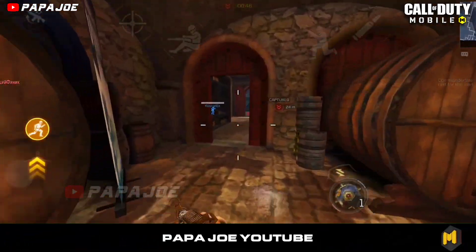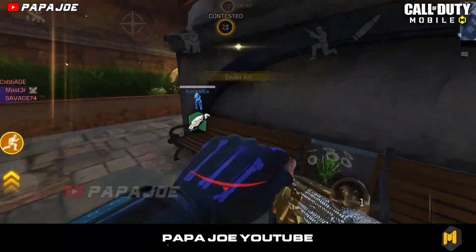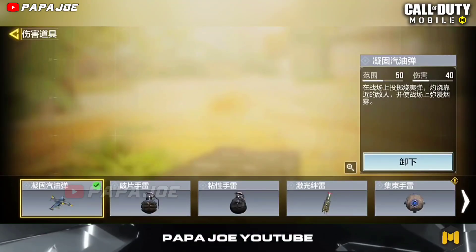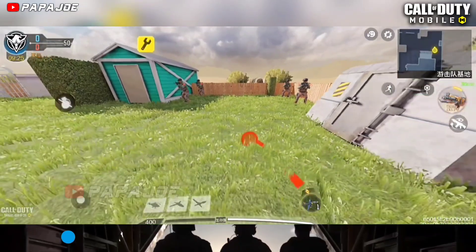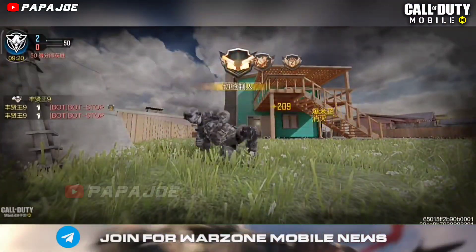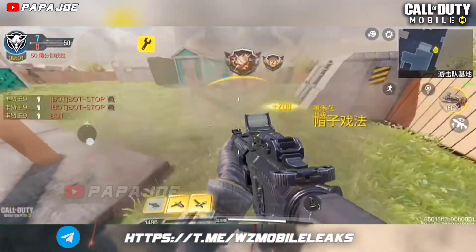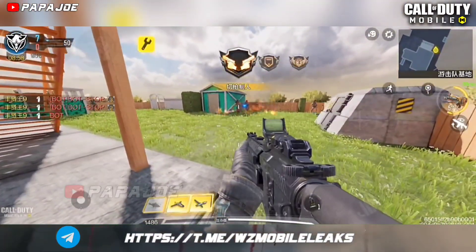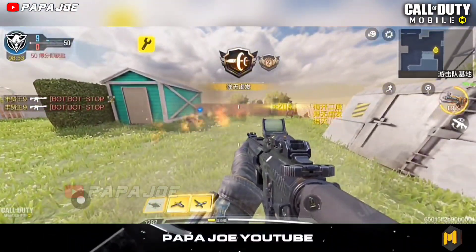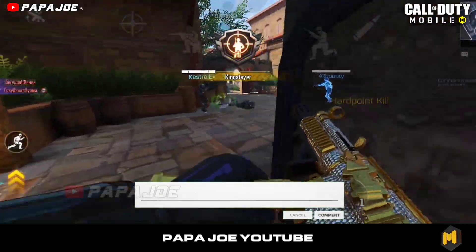We continue with the new lethal grenade that, according to the latest information from the test server, will most likely be introduced in Season 9. Dataminers have discovered a new lethal grenade which will have a similar use as the Napalm Scorestreak. I'm talking about the new Napalm lethal grenade that lets you throw incendiary bombs on the battlefield, burning nearby enemies and filling the battlefield with smoke. This new lethal grenade is definitely interesting for multiplayer modes like Hardpoint or Domination.